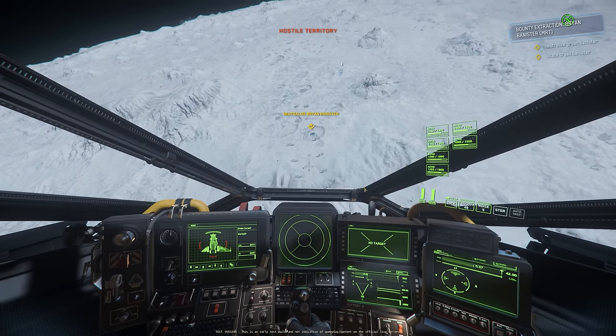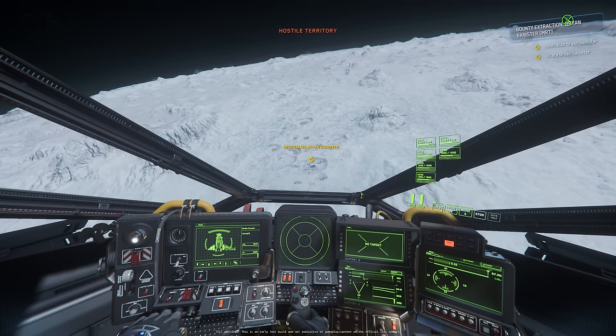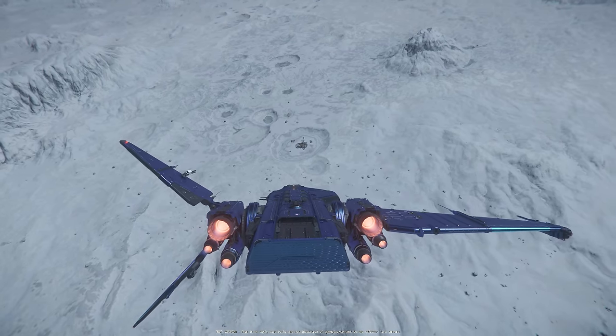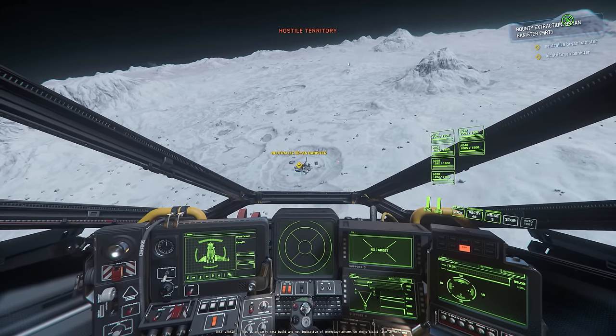Oh, this is a bunker mission. Okay, never mind — we've seen how the Corsair functions. Let's go down and take those weapons out; that is also a test for the Corsair, and then go inside the bunker and see if the bunkers are working at all.